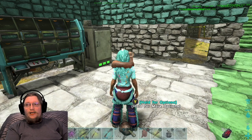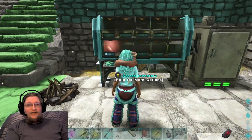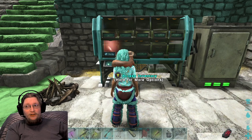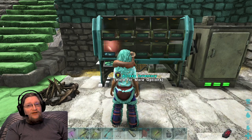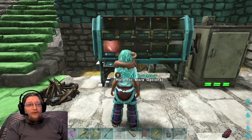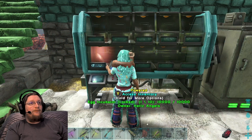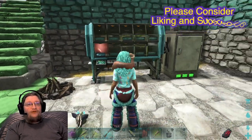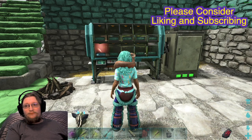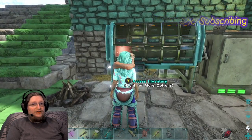How to raise a wyvern without wyvern milk. First we need to hatch it — you can refer to the video linked on the card up here, or at the end of the video depending on how you're watching. I'm going to hatch it using an incubator right here, and once it's hatched we'll come right back. Okay, the wyvern is ready to hatch, so I'm going to go in here and hatch this.